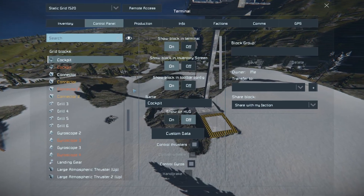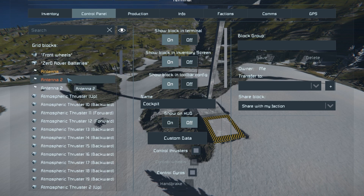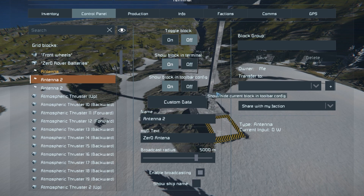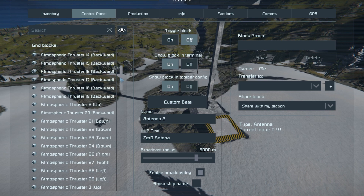I press K to go to the control panel — you can see everything on the ship and also everything attached to the main grid. Everything on the main grid will be in a different color. For example, antenna number two is the one on the rover and the other antenna is the one on the base — they're in different colors to highlight they're on different grids.